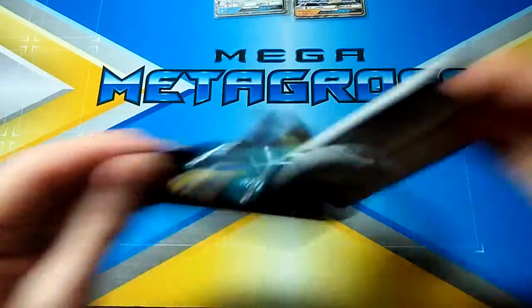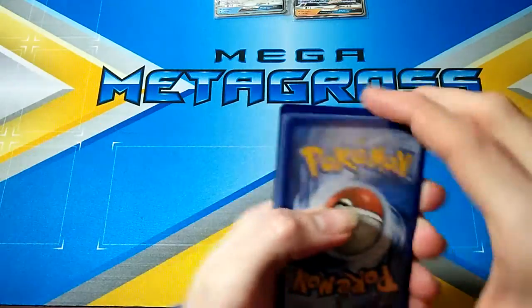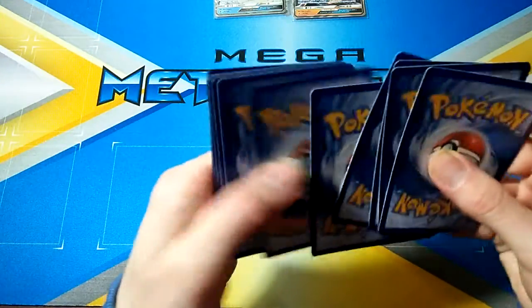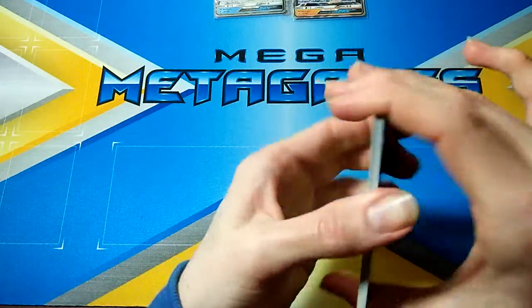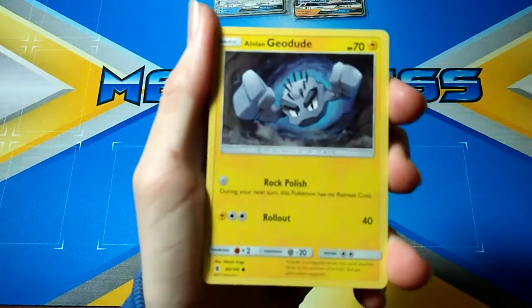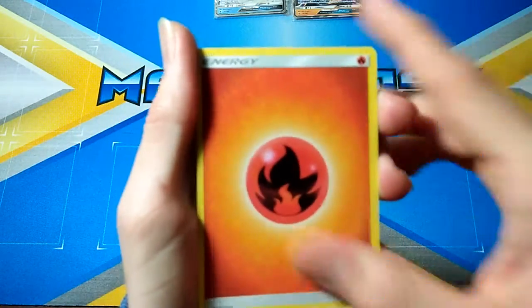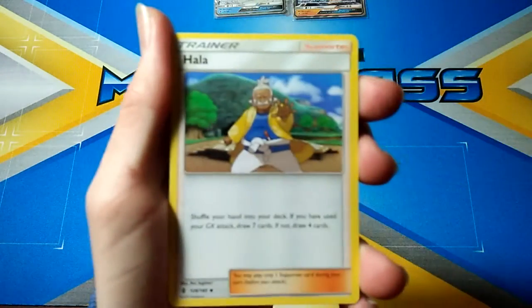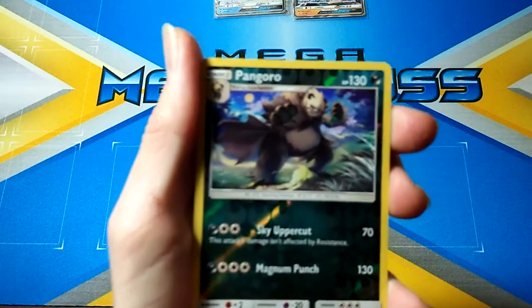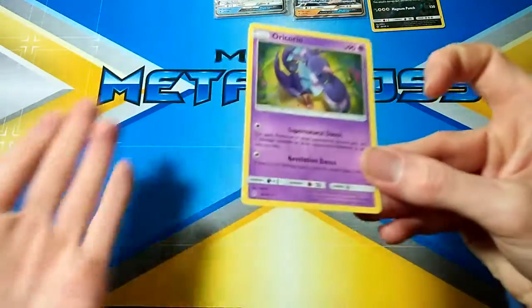Final pack — this is why I love Guardians Rising. We've got Bellsprout, Fliger, Alolan Geodude, Trat, Litwick, Fire Energy, Vanillish, Aether Paradise Conservation Area, Hala, Pangoro — which is a rare reverse holo — and I'll end it as I started it, with an Auricureo.